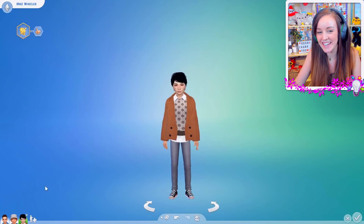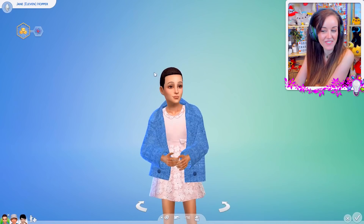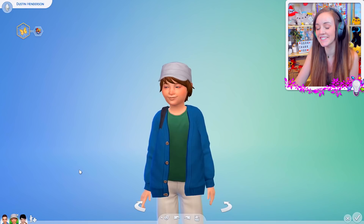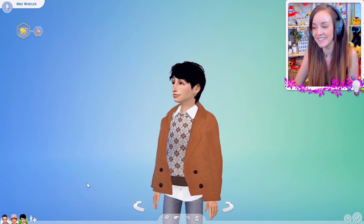So guys, we have Eleven as Jane Hopper - here is her little outfit and here is how she looks close up. I hopefully think you guys will think she looks right. The hair's a little bit annoying but what can I do? And then we've got Dustin, who looks better from afar than he does up close. But at least he's got the teeth - the funny teeth from season one. And then we've got Mike, who's probably my favorite. I actually think it does look quite like him, and I think his eighties clothes look pretty good as well. He also needs a backpack but it's not gonna work with that coat, so I'll leave it.